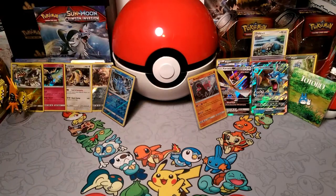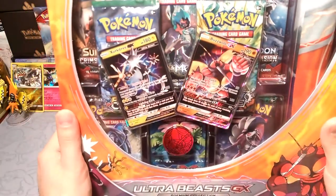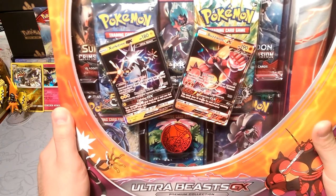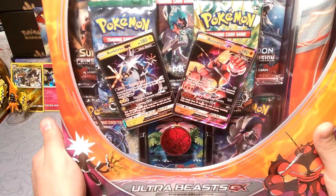Hello little friends, DapperDrabby here and welcome to the last day of our Ultra Beast invasion. I thought about opening up the theme decks and doing a battle, but I figured let's get some actual Ultra Beasts in this — the Ultra Beast GX Premium Collection. We got the Kartana and Buzzwole GX.